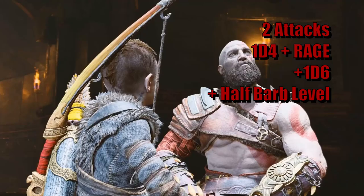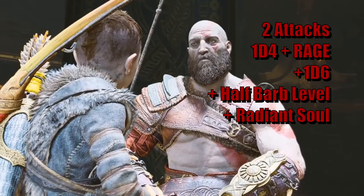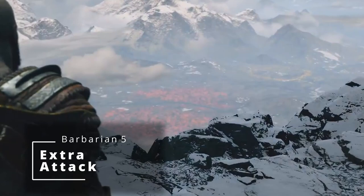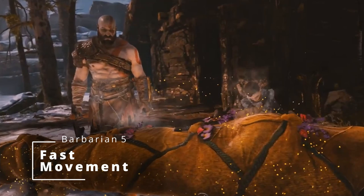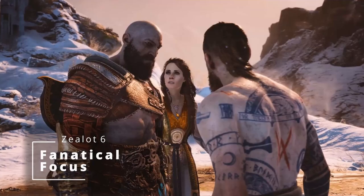The two attacks from your action and bonus action upgrade at 5th level of Barbarian, when you get Extra Attack, allowing you to attack twice as your action instead of once. Also at 5th level, you get Fast Movement, boosting your movement speed by 10 feet. Then at 6th level, you get the Zealot feature Fanatical Focus, allowing you to re-roll a saving throw once per Rage, plus one more Rage per long rest.